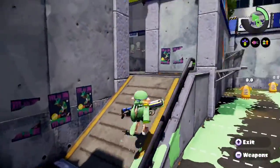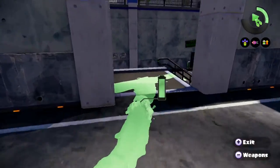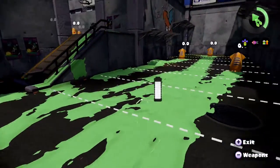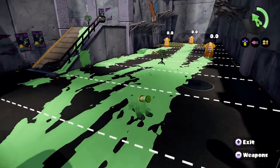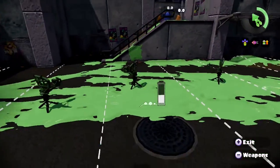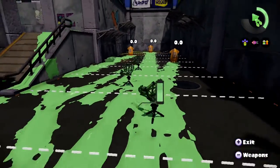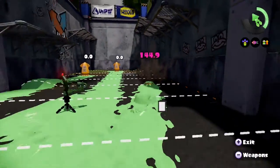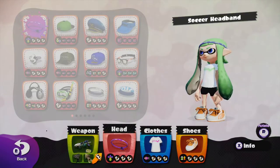A technique I use: when I want to super jump out after using my Kraken and people are chasing me, I put a beacon down and then jump, hoping they hit the beacon instead. You can place three beacons down at a time before the first one is destroyed. If you lay a fourth, the first gets destroyed and the new one becomes the third in the cycle — always be aware you can only have three beacons active at once.